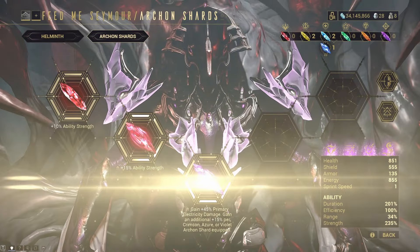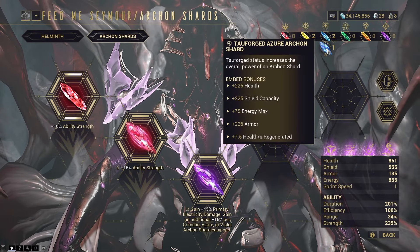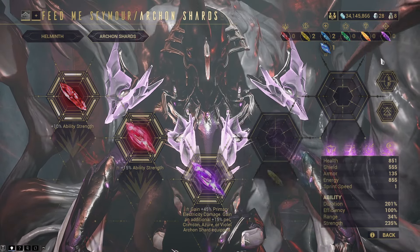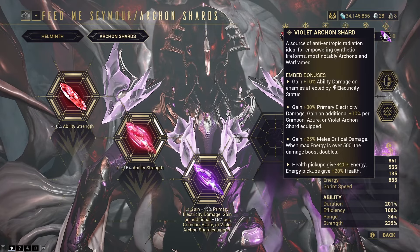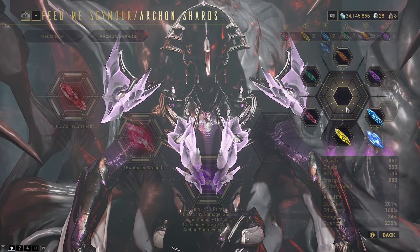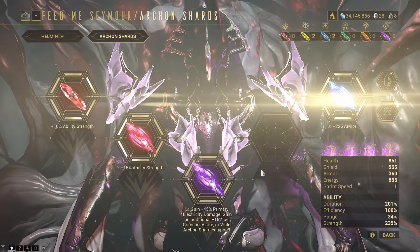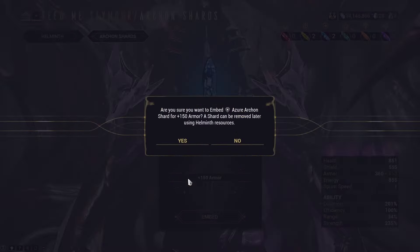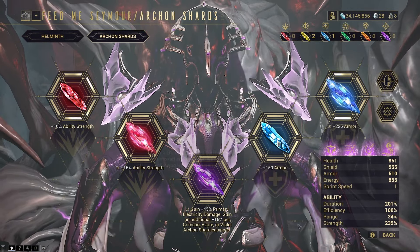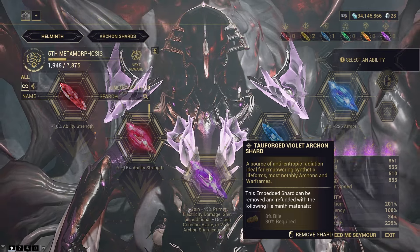Primary electric damage - that's what we want, hooray! It's starting to come together. I might go ahead and put on two of these for now since violets do work off of Asia as well - per crimson, Asia, or violet equipped. Let's throw on one tau forged and one non-tau forged - I'll do them both on armor since survivability is kind of where we're suffering right now. We should get an extra 105 electric damage just from having these four on.